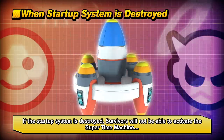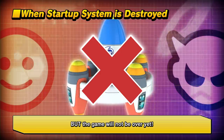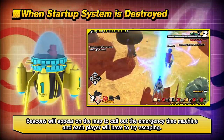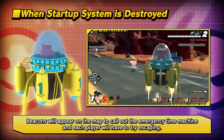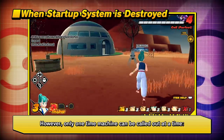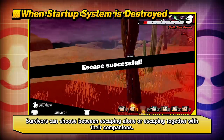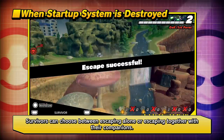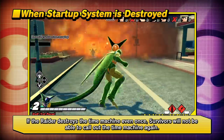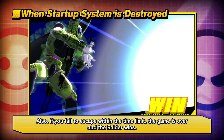If the Startup System is destroyed, Survivors will not be able to activate the Super Time Machine, but the game is not over yet. Beacons will appear on the map to call out the Emergency Time Machine, and each player must try to escape individually. Successfully escaping earns bonus points in the game results. However, only one Time Machine can be called out at a time, and Survivors can choose between escaping alone or with companions. If the Raider destroys the Time Machine even once, Survivors cannot call it out again. If you fail to escape within the time limit, the game is over and the Raider wins.